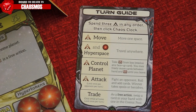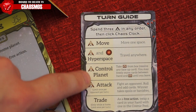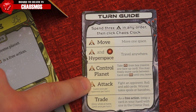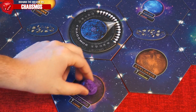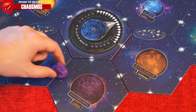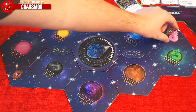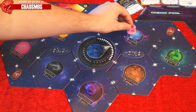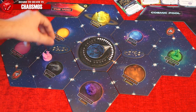Each turn a player will have three actions. They can repeat or do any of the available options in any sequence: move, hyperspace, control planet, play a card, attack, and trade. To move, it'll cost one action per movement. You can move from one planet to a neighboring star and vice versa, or move from a planet to a wormhole which will bring you to the nearest star. With the Chaos Clock on the board, treat a star and its opposing one as the same star. Asteroid belts cannot be crossed.